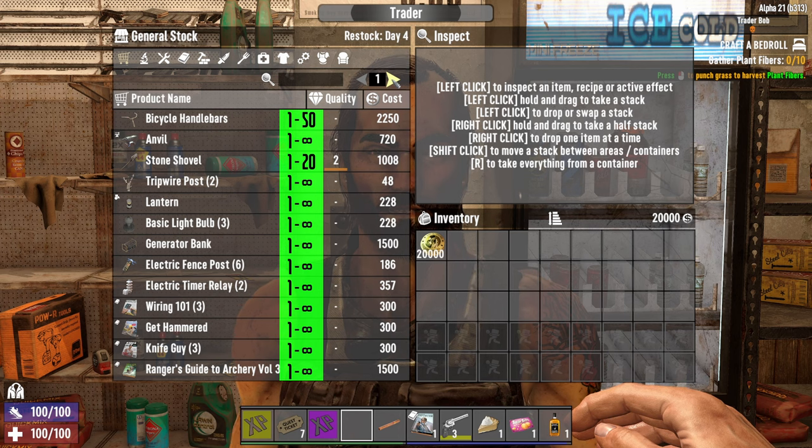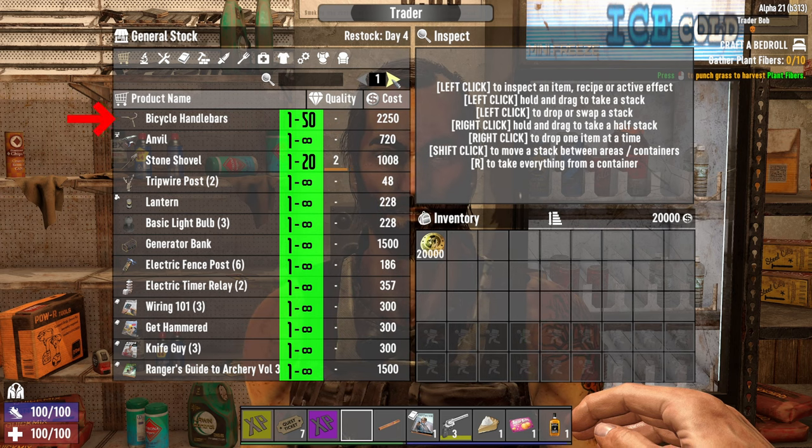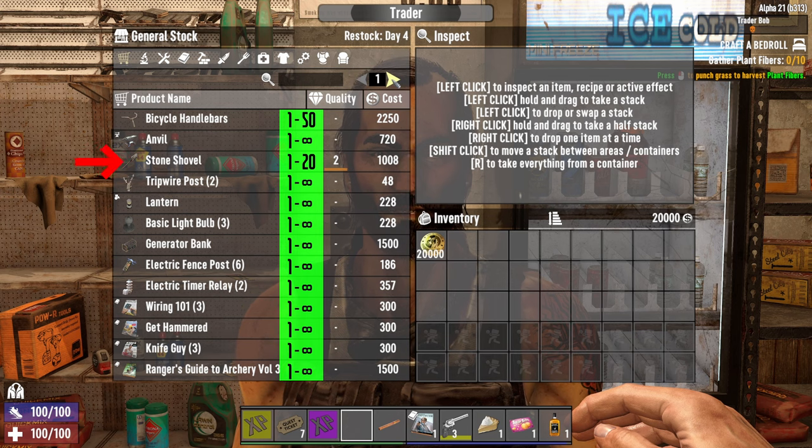As a quick practical example, I've added in green the minimum and maximum trader stage for each item on page one of Trader Bob's inventory. Let's focus on the bicycle handlebars, which have a max game stage of 50, and the stone shovel that has a max game stage of 20.